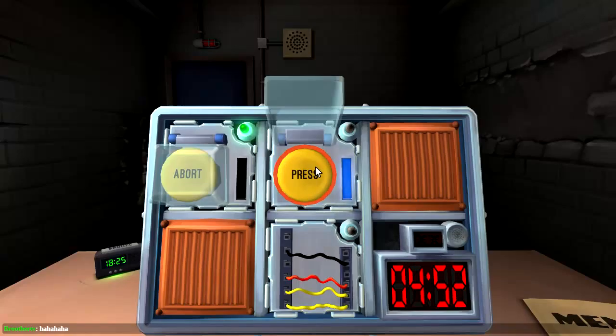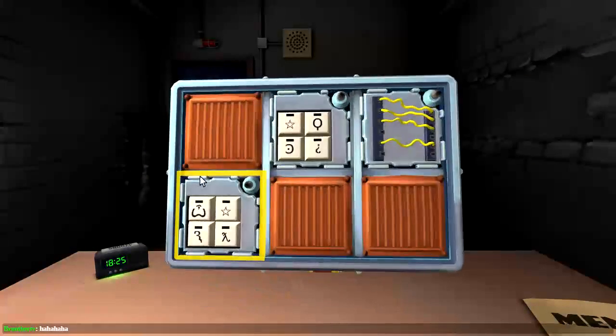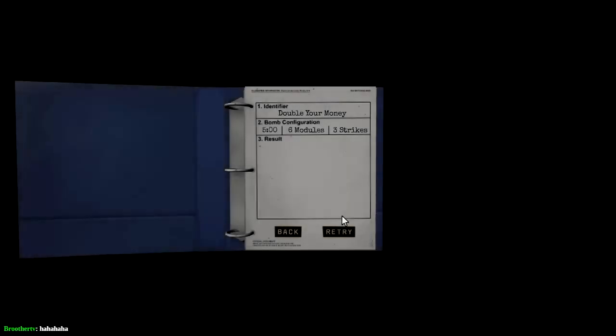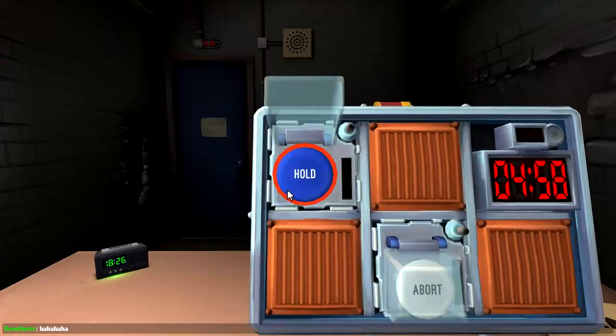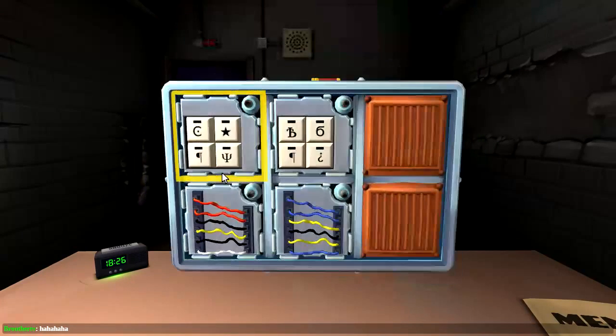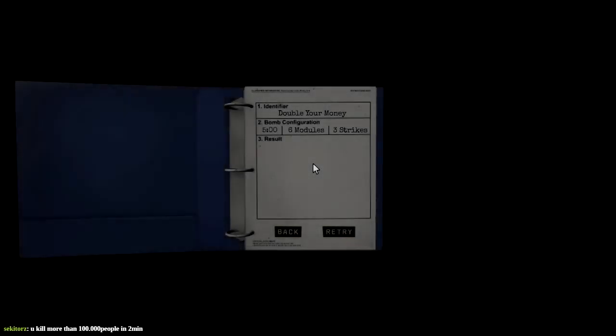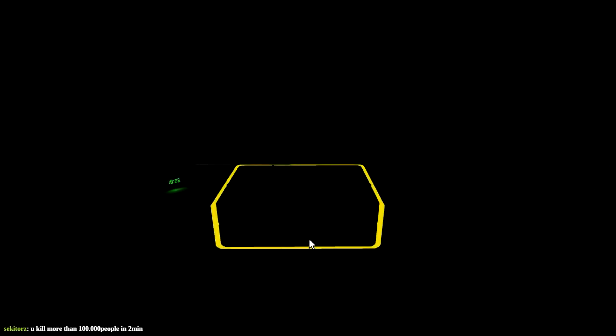I played strategic games earlier today — we're letting loose with some Keep Talking, and I'm going kaboom. Got a black wire, a red wire — fourth wire, alright. I should really start with some of the symbols, learn all the symbols and all the orderings. Although it's easiest to start with the buttons just given the numbers on the timer. Star, star — okay, filled-in stars not before those three.